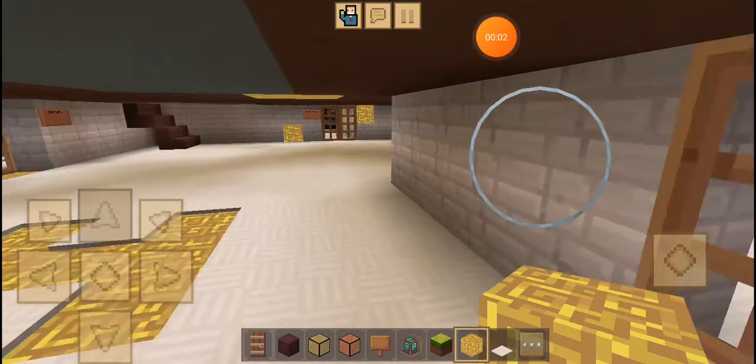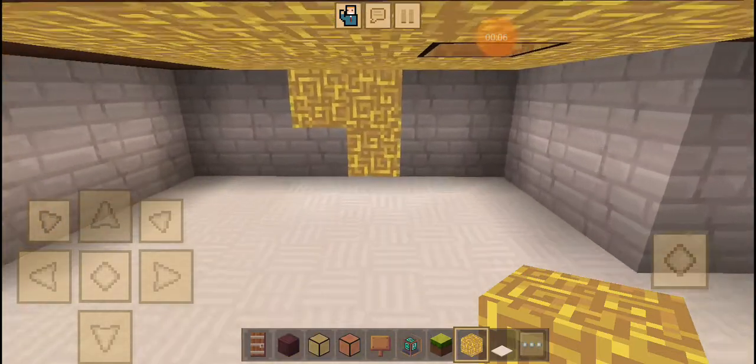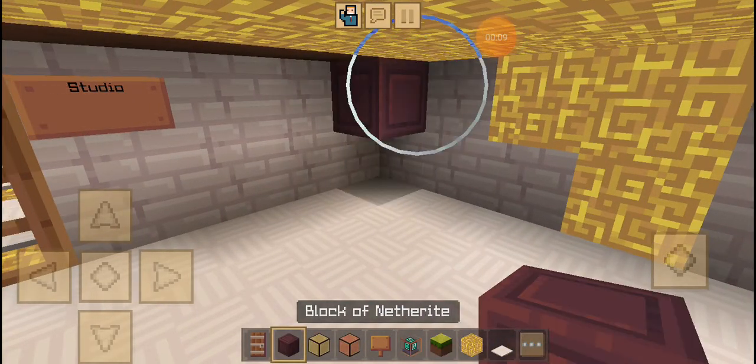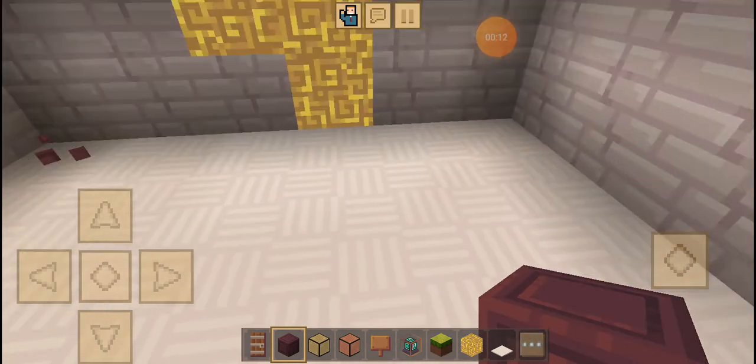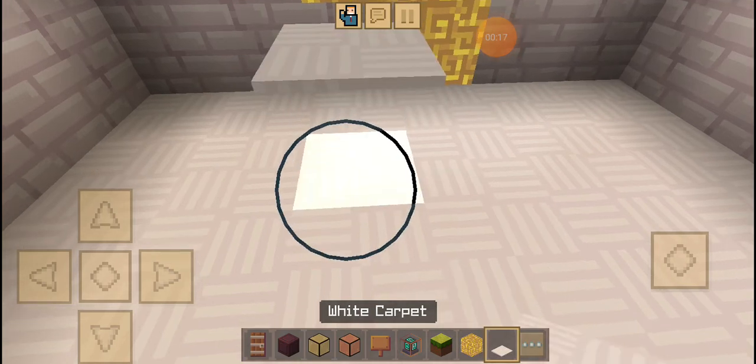I'm going to be doing a tutorial on how to make a beacon on the ground — you can't even see the nether eye blots. So let's get started. I'm going to be doing all this in the studio.